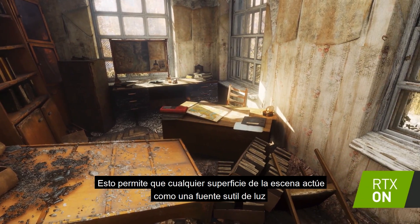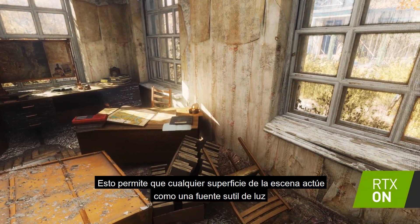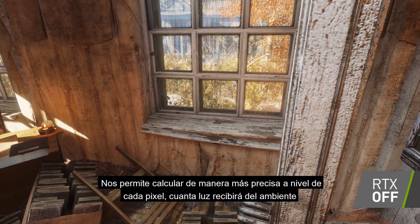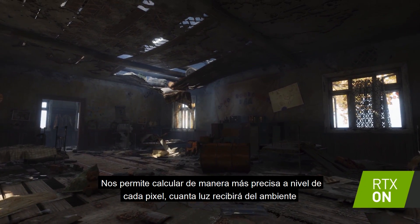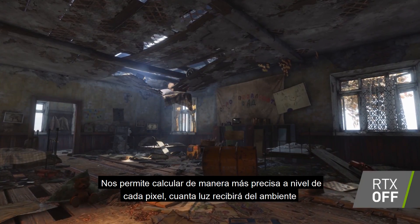This allows any arbitrary surface in the scene to act as a subtle area light source, and it allows us to calculate at a much more accurate per-pixel level how much light should be received from the environment.